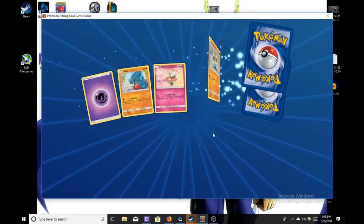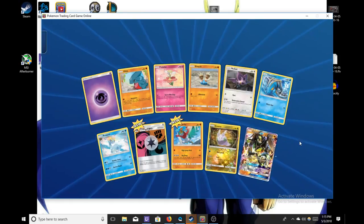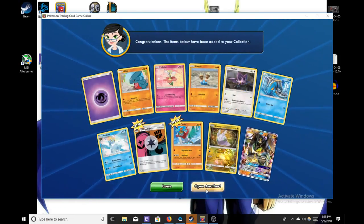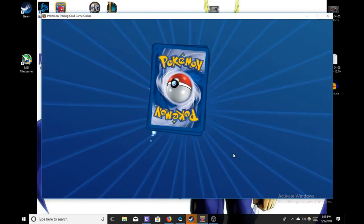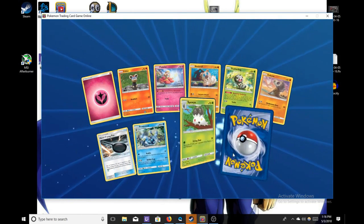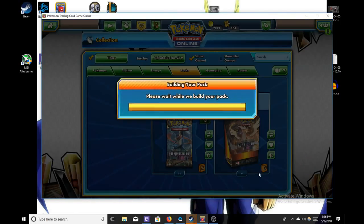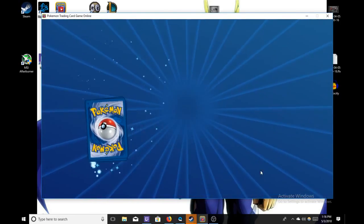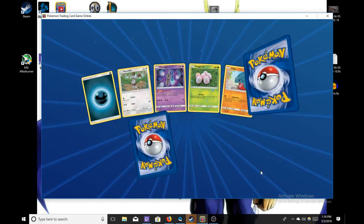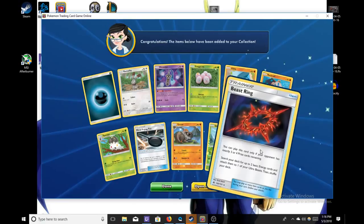We're about 25 packs in here. Oh, another Zygarde GX — looks like we're going to be able to build that deck. We've been playing with some of the Japanese proxies, trying to get Zygarde to work well and flow well, but we're having a hard time with it. We'll get there. There'll be more videos to come. Oh, another Beast Ring!